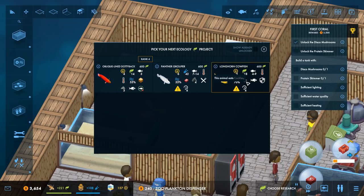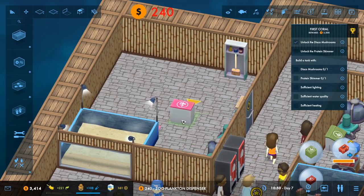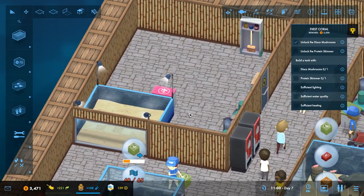How about we try the cowfish next — I do like cowfish. The oblique line dotty back is a bully who dislikes being with other dotty backs, so maybe I'll research that one too. But the cowfish has so many ecology points, and I really want all of those. So we're going to add those leafy greens first.